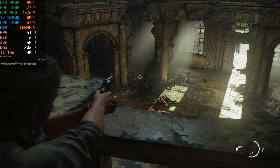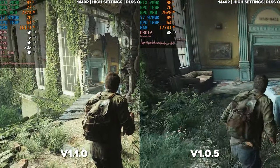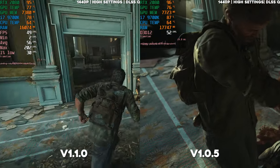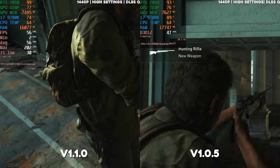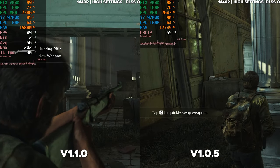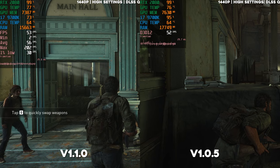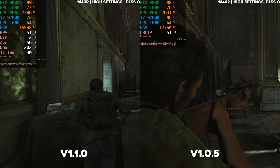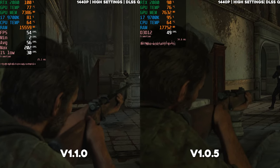Getting 50 FPS while taking out an enemy. Other than these changes, the performance remains about the same — I don't think they can improve it further to make it even smoother. The game is just going to use that much VRAM. They did a pretty good job improving from the starting point, so we just have to sit with this level of performance for the rest of The Last of Us Part One.